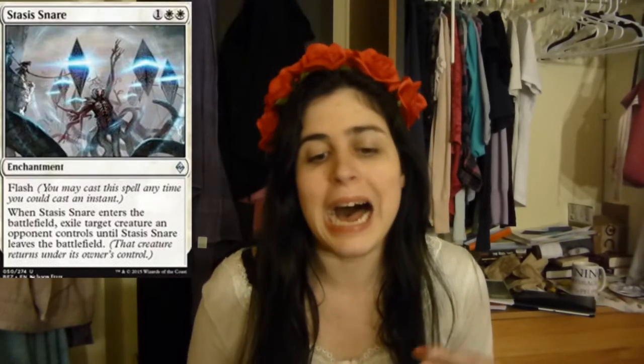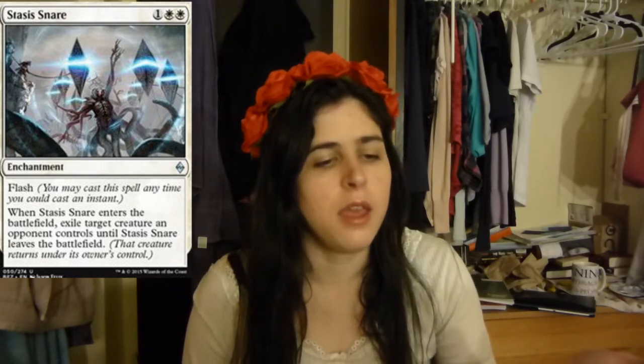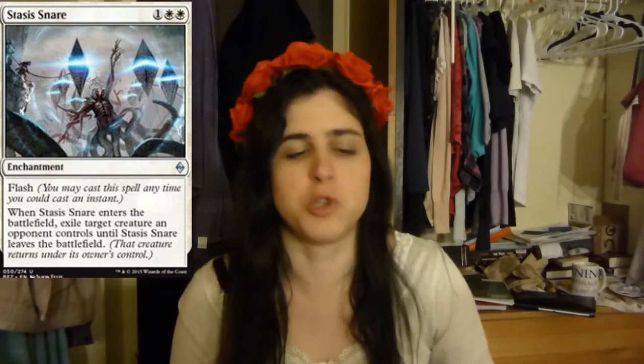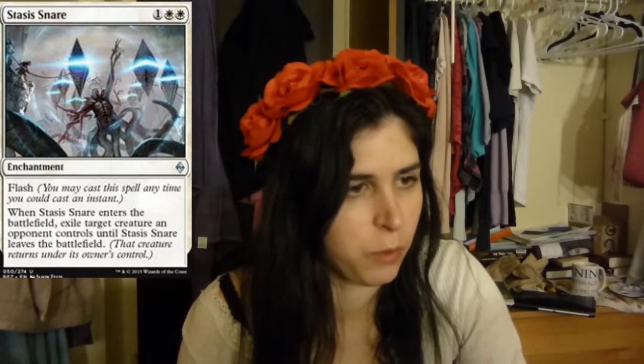This next card is really, really sweet, and that is Stasis Snare, which just came out in Battle for Zendikar. I really like this card a lot because it's this weird instant speed enchantment thing — it's so strange. You're just like, I like your creature — instant speed, put an enchantment on it. It's really good. I played with it in Modern and it was really sweet. I like Stasis Snare a lot.